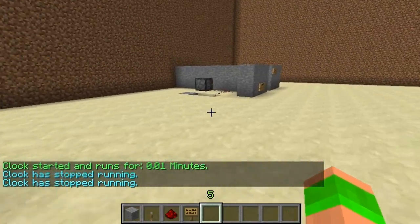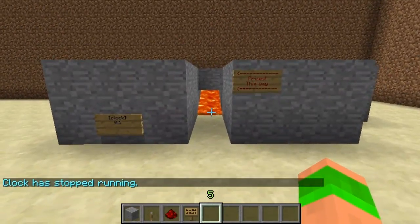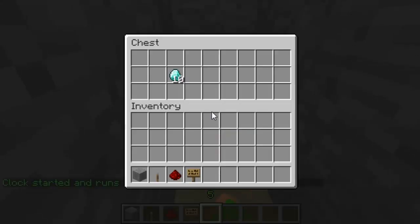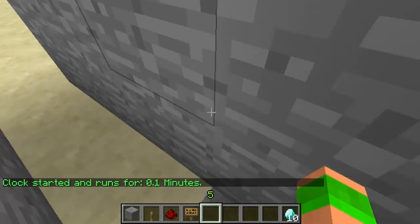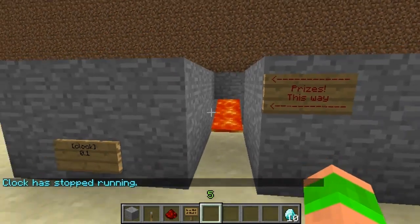There'll be a link to this plugin in the description below. Here's just a quick example of what it could possibly be used for: prizes this way — turn that on, run through, go to the chest, get the diamond out and then run back. Obviously you can make it a lot better than that, but you get the idea.